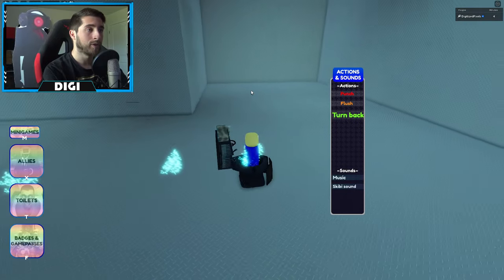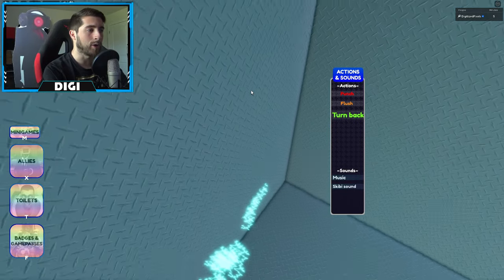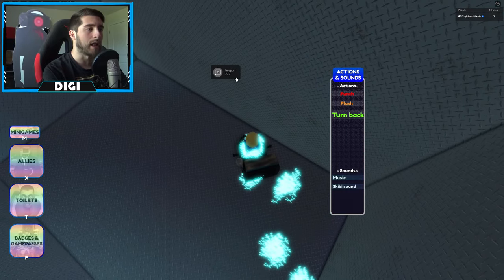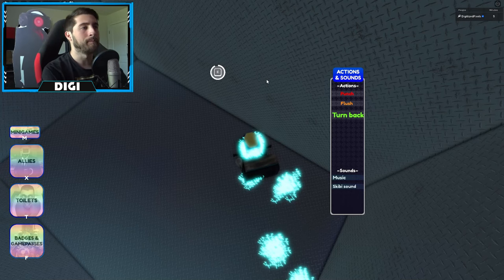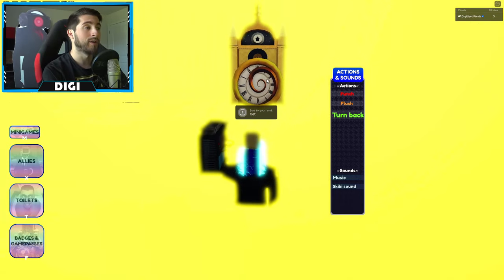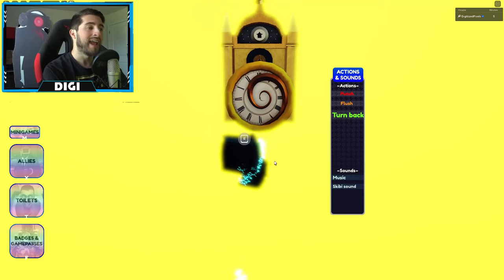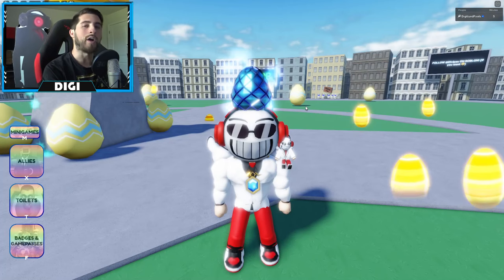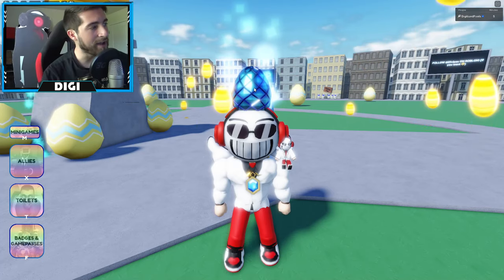Continue forward, go to your left, then go through this wall. There's nothing here but then it says teleport — hold that down, you get teleported, and there it is: bow to your end. It takes a very long time to interact with it completely, but once you do, that is how you get the bow to your end badge.